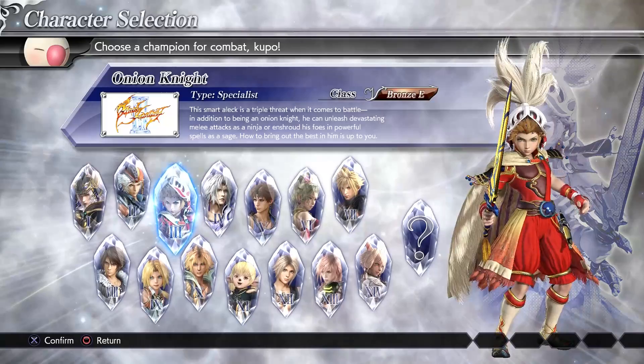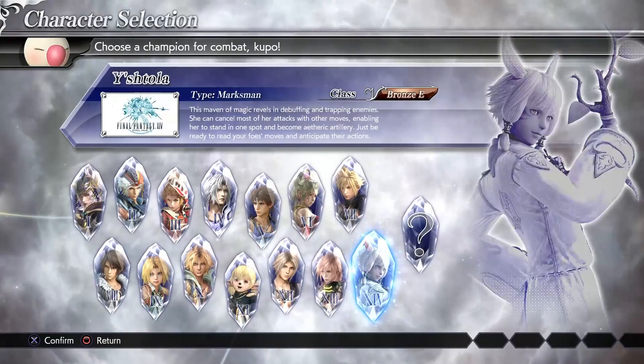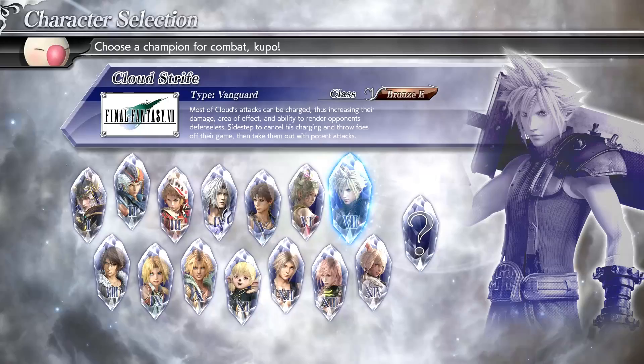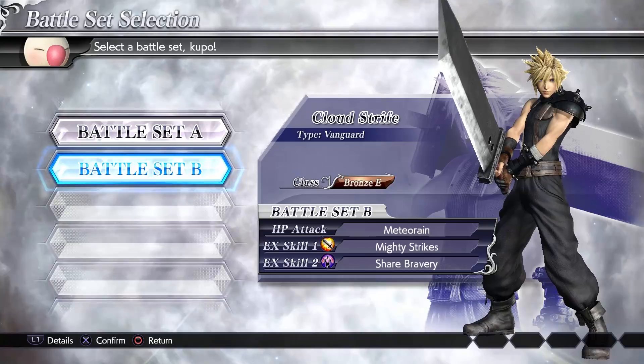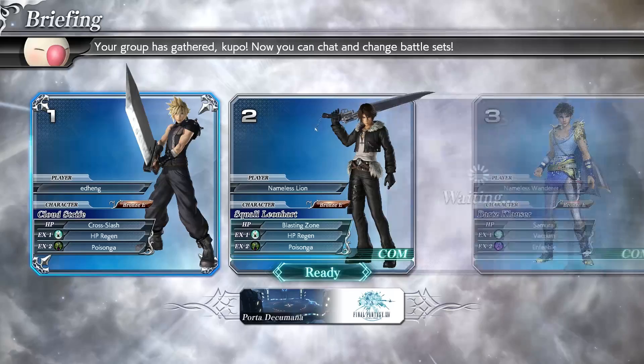Class Bronze E. Can I rotate the model? I can't. You've got your characters from all the original Final Fantasy — except for Noctis — so one all the way to 14. We gotta go with the boy. He's gotta stop. Cross Slash, HP regen, poison. Meteor Rain. You only get one HP attack? I think we'll go with Cross Slash, shall we?